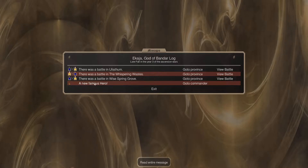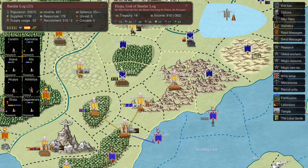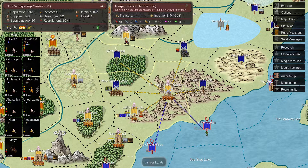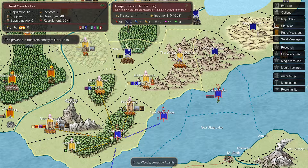White Spring Grove - okay. A new famous hero. Now here's where I am in Fallon Forest. I was going to go down to Dual Woods - there's nobody there. They probably have province defense though.